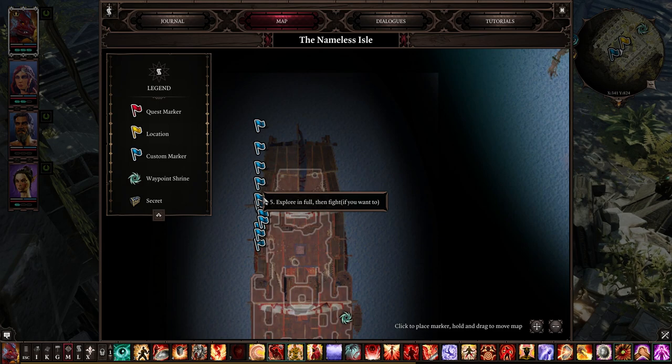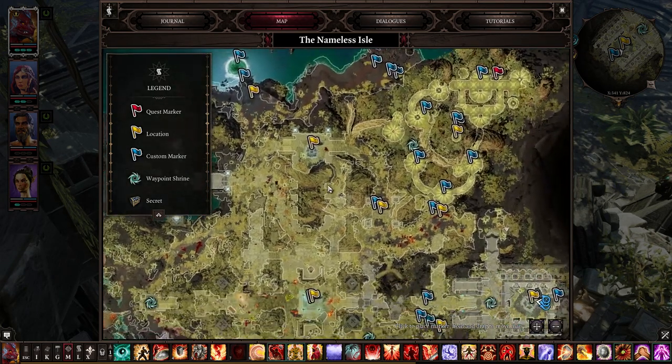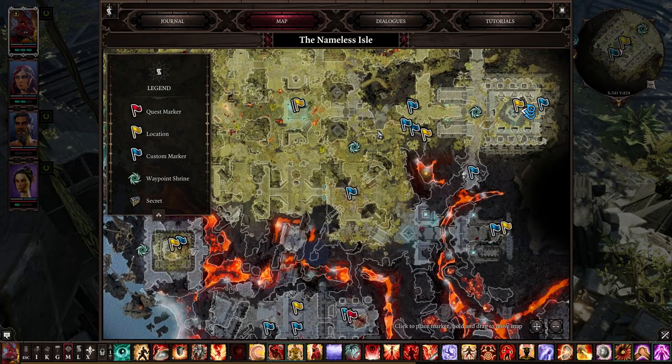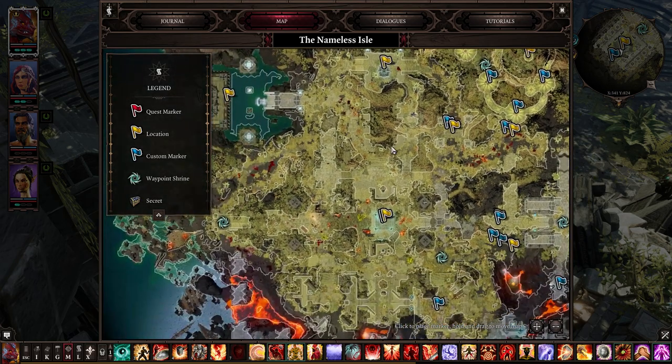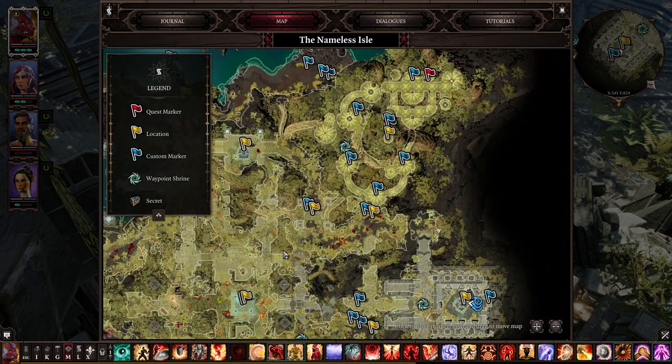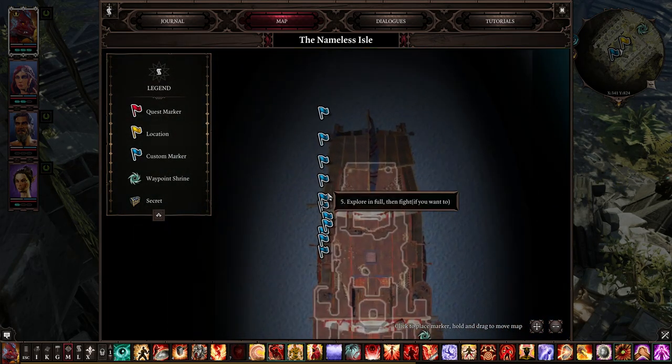Number five: explore in full, then fight if you want to. It's very simple — when you reach new areas and explore the full map and see everything it has to offer, you will receive a lot of XP. Then when you talk with everyone here, you'll know who you want to fight, who should be killed, and whether you should help someone. Choices here are vast; you can do 100 different things. But first, explore the map, get that easy XP, check the traders here, and be patient before you fight. That's my advice.